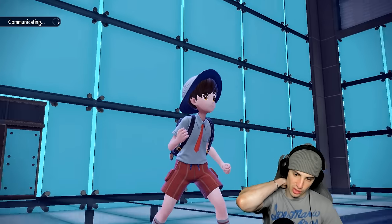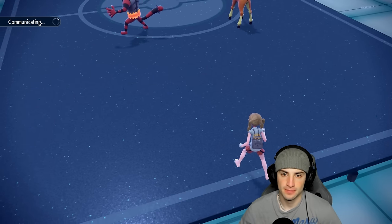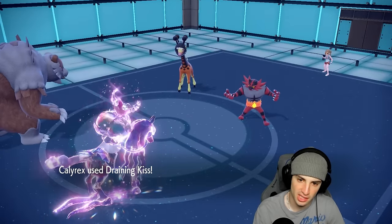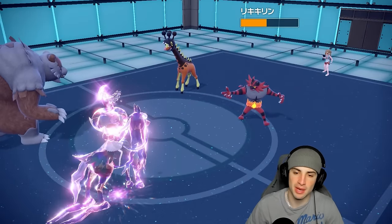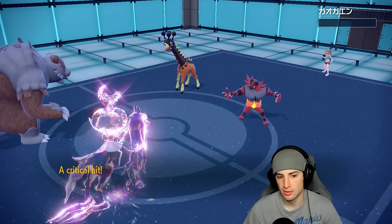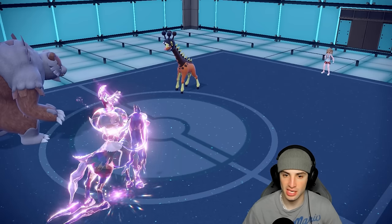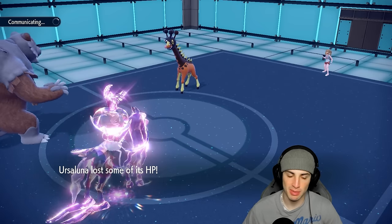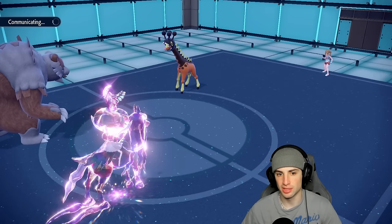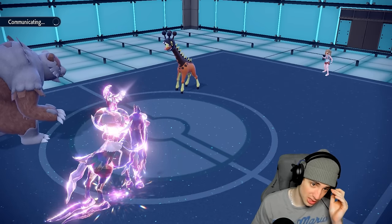If they set up Trick Room, my Ursaluna is on the field — not looking great, especially if they have Miraidon in the back. I might double down on their Frigiraf. Draining Kiss flies into Frigiraf for about half damage — another one will kill. Earth Power is outspeeding it and we KO it with that. We got a crit — I like that! No need to deal with party shots. They probably set up Trick Room — yep, and that's exactly why I used Imprison.